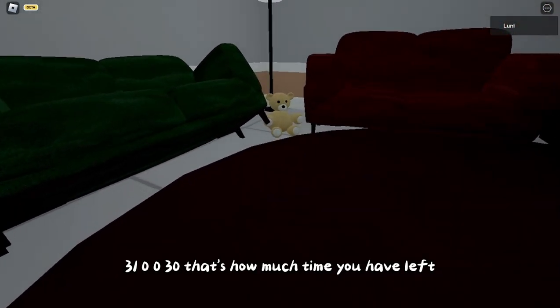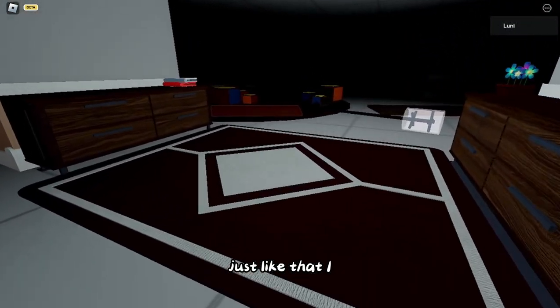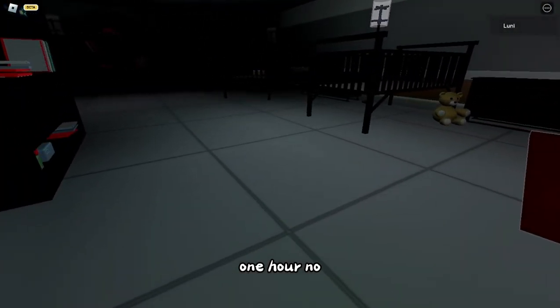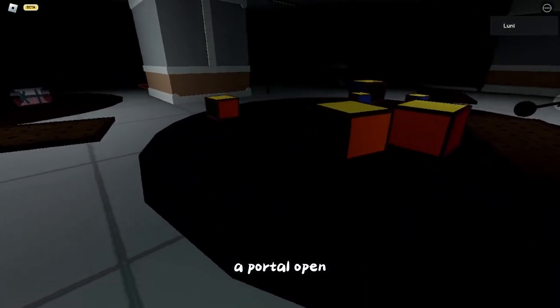When Mr. Stitchy spawns, it will reset your timer. Every time it flickers with a number like 130, 100, or 30 - that's how much time you have left. After you've done that for one minute and 30 seconds, you're good to go and a portal will open.